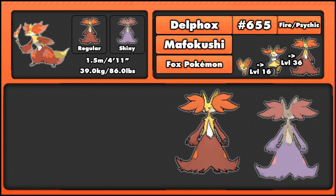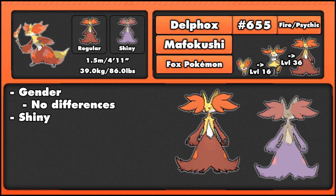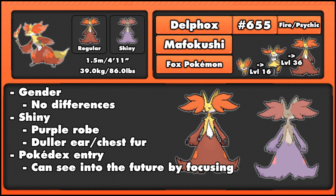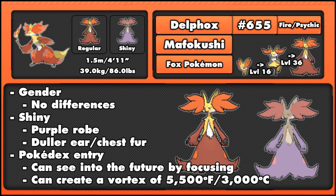There are no differences between male and female Delphox, and Delphox's shiny form has a purplish robe colour and also a duller ear and chest fur. Its Pokedex entry states that it can see into the future by focusing on the tip of its wand when it's lit, and also that it can create a fiery vortex of 5,500 degrees Fahrenheit or 3,000 degrees centigrade.